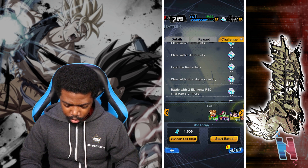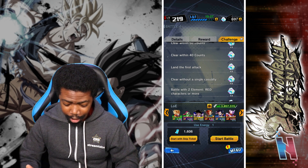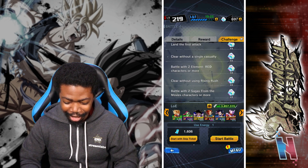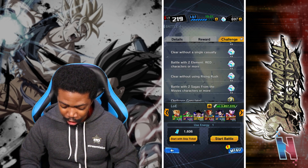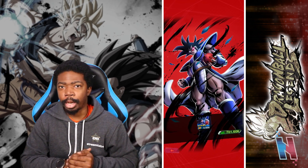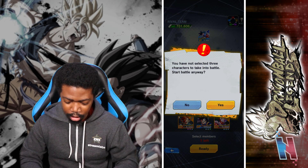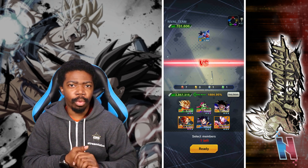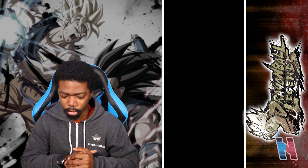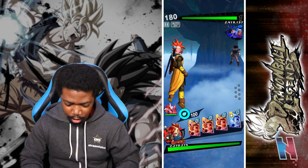Two red units — nice! I do have a team with two red units. And I have a movies team with two red units — yes! We're going to go straight through this battle. It sucks that I'm not using Turles but it be like that sometimes. Tapion and Janemba — we just have to beat within 40 timer counts and land the first attack, which is usually the most difficult portion.